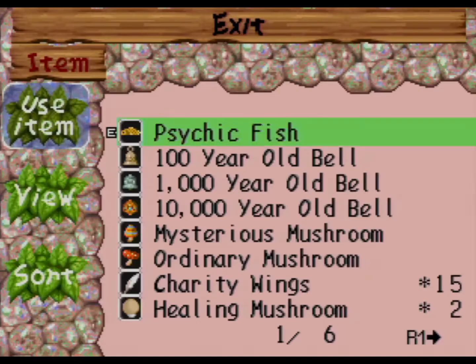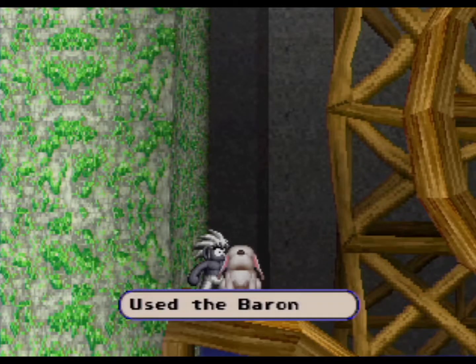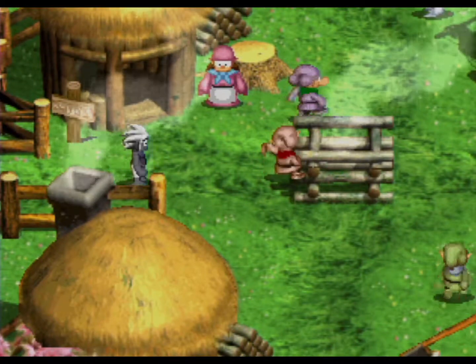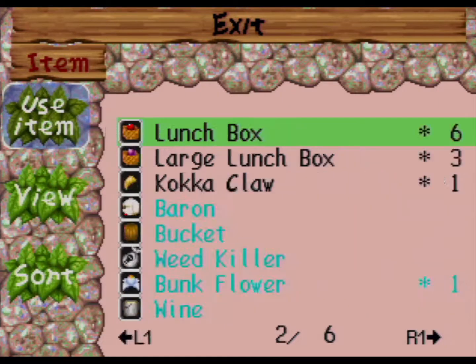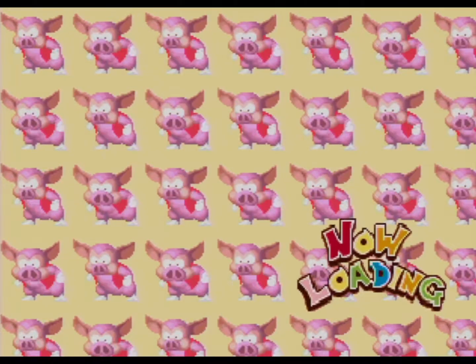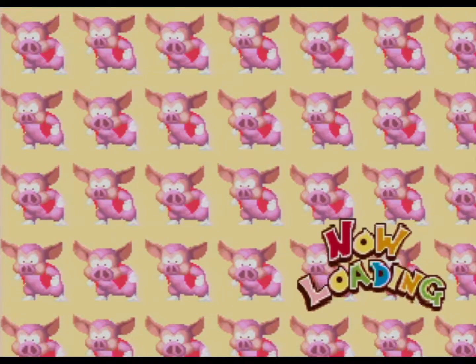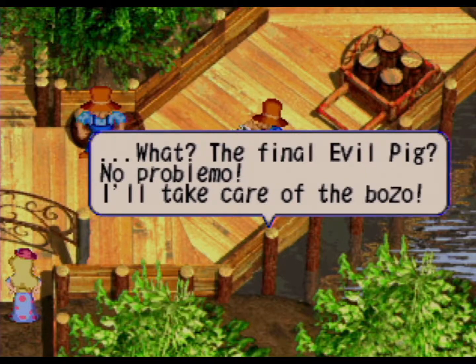Let's go find those seven friends. Starting off, we're heading to Dwarf Forest — specifically, to the Dwarf Village. We want to speak to the Dwarf in Blue. What is it, Tomba? You and I are friends — I'll be right behind you. One friend found. Next, we're heading to Bacchus Village. We want to speak to you. The final evil pig? No problem, El — take care of the bozo. There's number two.